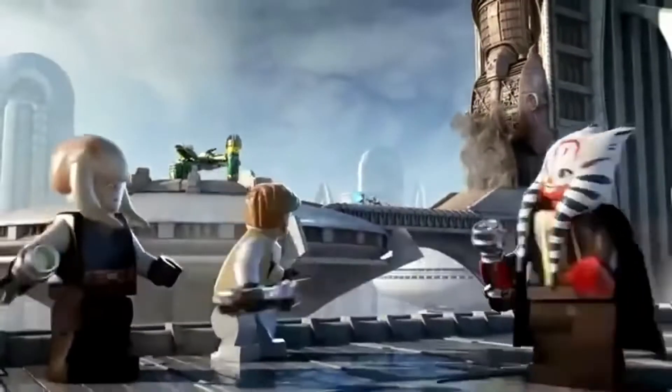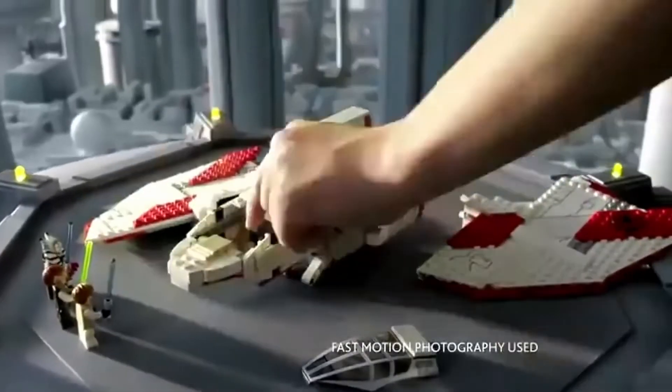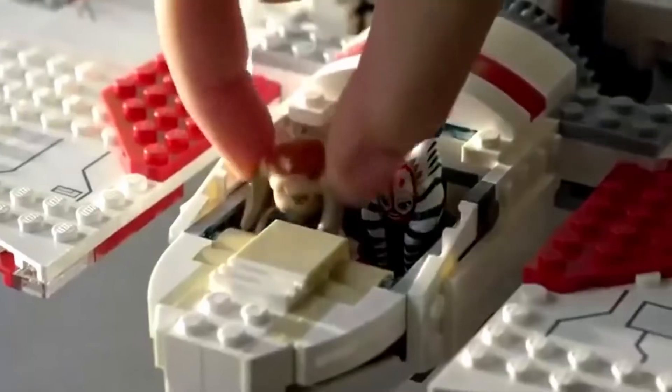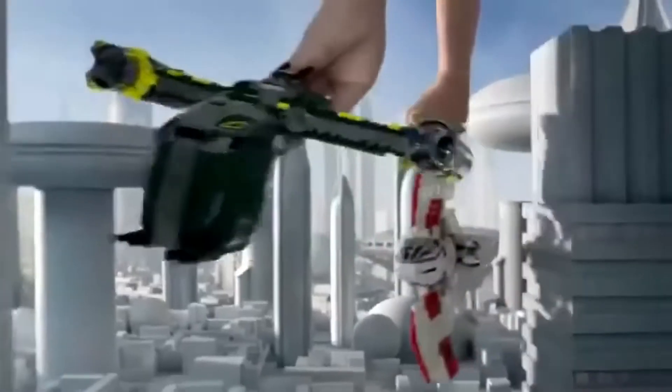New from Lego Star Wars — bounty hunters have stolen Republic secrets. They're escaping in the Bounty Hunter Assault Gunship. Only the Jedi shuttle can catch the bounty hunters in time, with the Jedi crew and launching missiles. If you're ready for action — there they are.